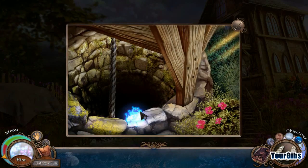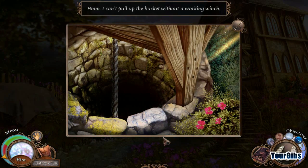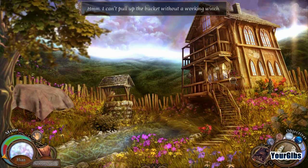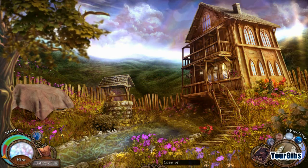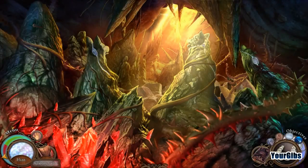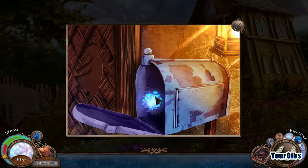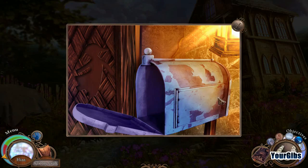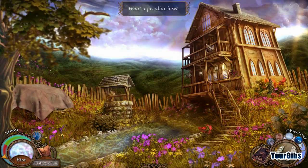I always love to see pickaxe pieces lean around. I can't pull up the bucket without a working winch, so there's a hand here somewhere. There we are. It just occurred to me — did I have a hand back here I missed? Yes, I did. Let's go see what we can do here. I'll take that cog any day. We need a peculiar inset.